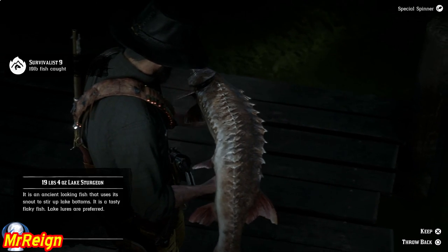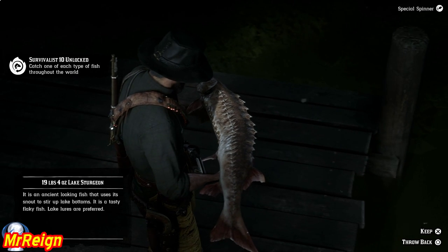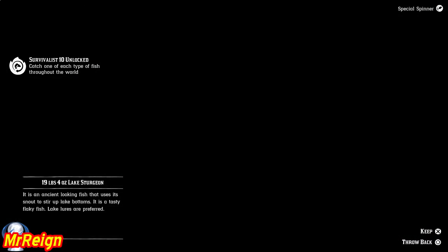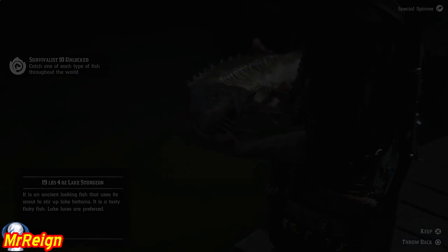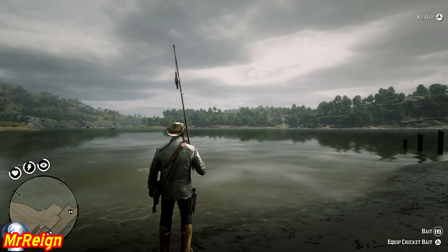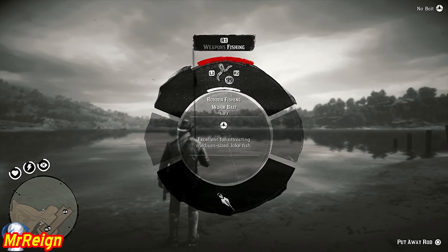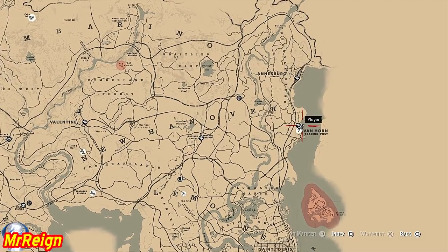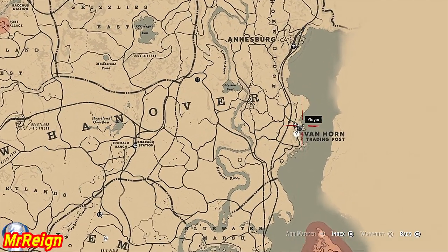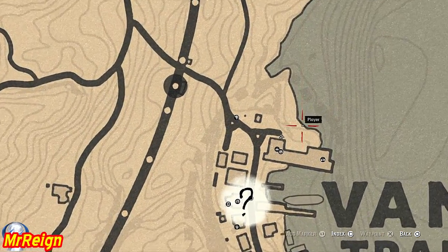Survivalist 9 in the bag. I'm going to show you another spot now if you'd like to check it out — where I caught multiple fish that were above 19 pounds. This was while I was doing my fishing video on all the fish species. As you can see, I selected a strange bait but I used worm bait — I think I was going for bluegill actually — and then I started pulling out three or four of these monster fish.